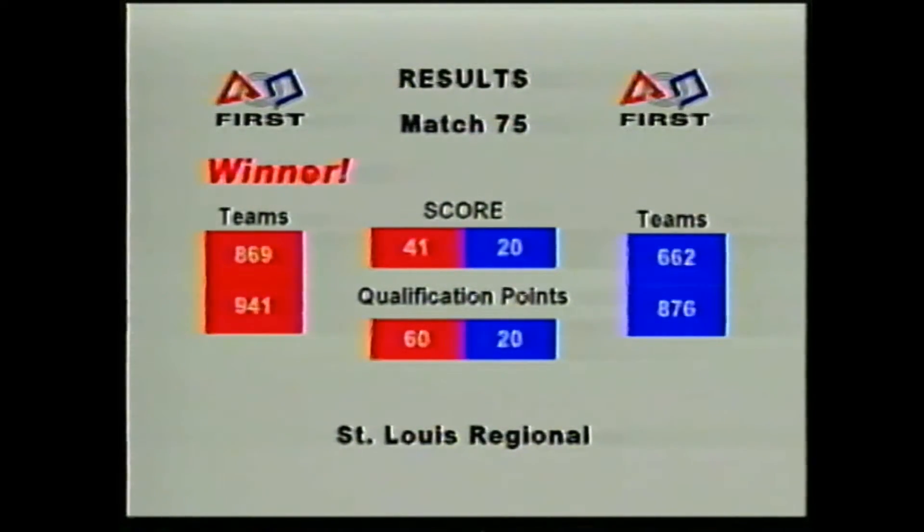It looks like we're ready for the score. It goes to the red Alliance, 41 to 20. Red Alliance gets 60 points for qualifying.